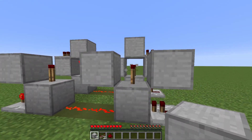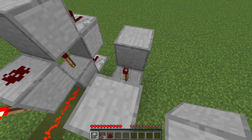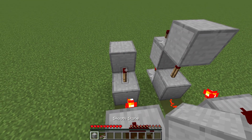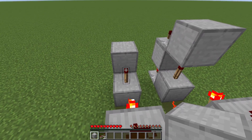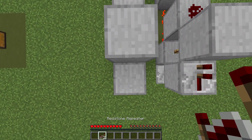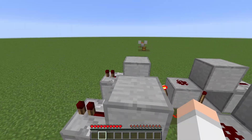Next, place one on top of your redstone torch here — jump up, sneak, and then place it. Place your redstone dust here and place another one on top of this torch here, sneak and then place it. Then jump back here, place a repeater back here and place one over here, and now you're done.